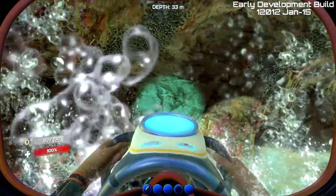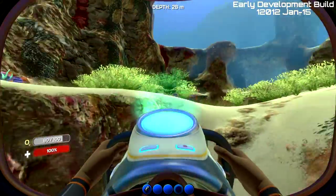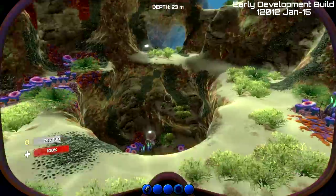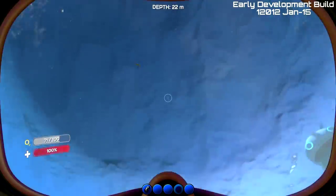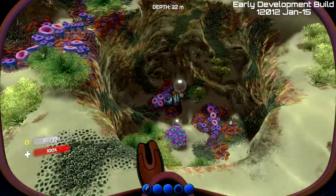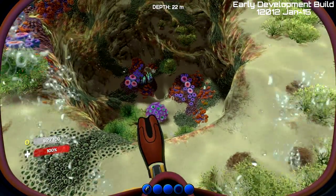This one happens to have a very perfect exit route — you go through here and then up and you can avoid everything. Basically, the two current generators up there point downwards into the crevice with the grav sphere in it. The current generators push the fish down into there, and then they get trapped by the grav sphere.